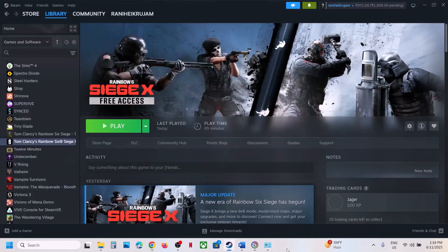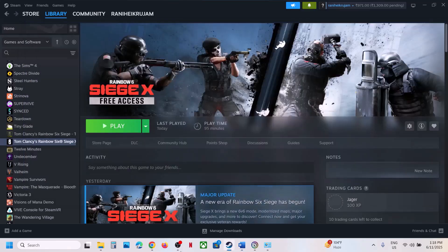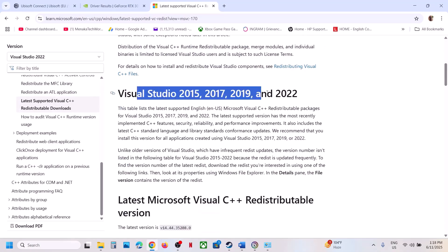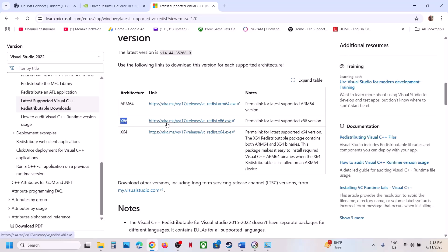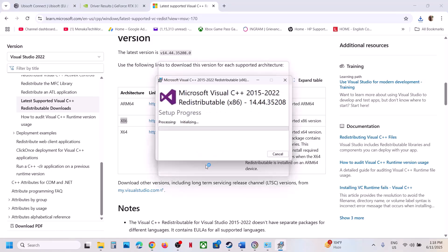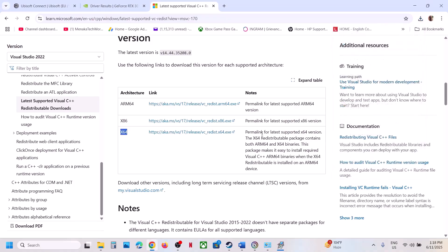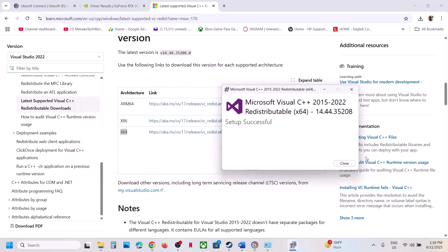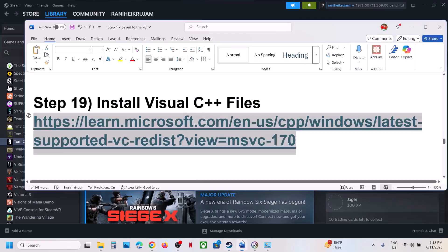If still not working, the next step is to install Visual C++ files. Go to the Microsoft website (link provided in the video description). Download both the x86 and x64 versions. Run the x86 EXE — if you see a Repair option click Repair, if you see Install click Install. Do the same for the x64 file. Once installation is complete, close the boxes and restart your computer — a restart is required after this. Then launch the game.